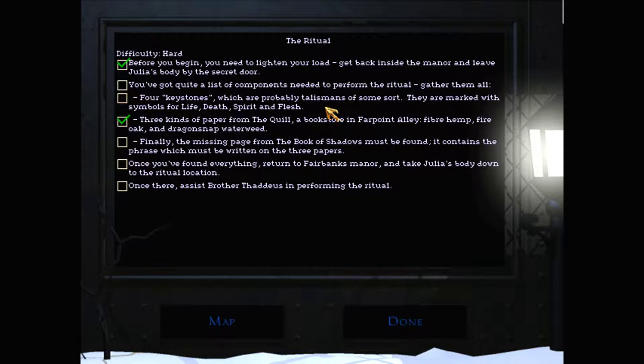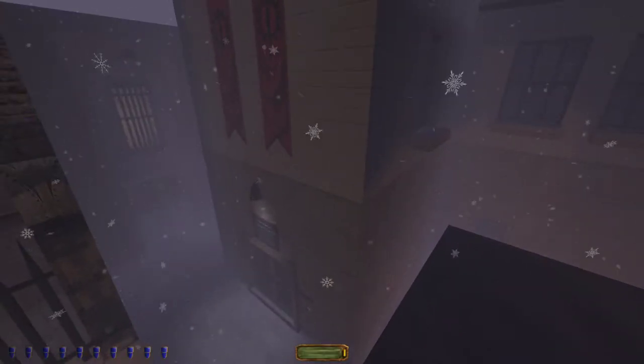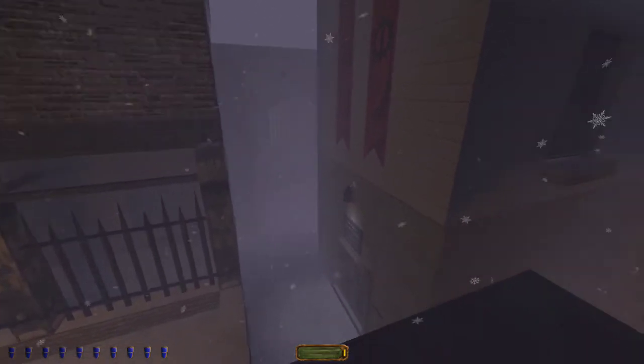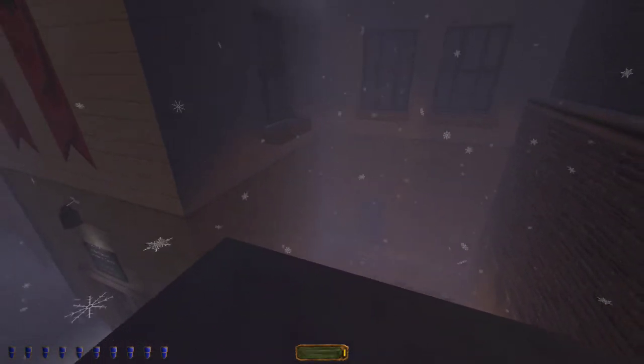Four keystones: life, death, spirit, and flesh. I know we also need to find the missing page from the Book of Shadows. I'm sure the missing page is found in the Hammerite library in their restricted room, but that's in the southeast and we're in the north right now. So I'm going to explore this Mechanist place, see if that's accessible, and the warehouse, and see if there's anything we need there.